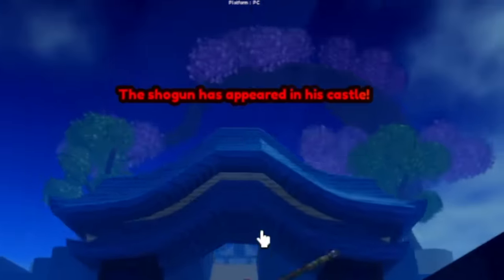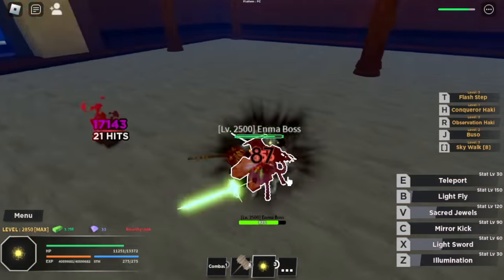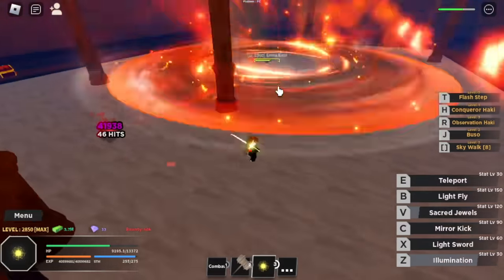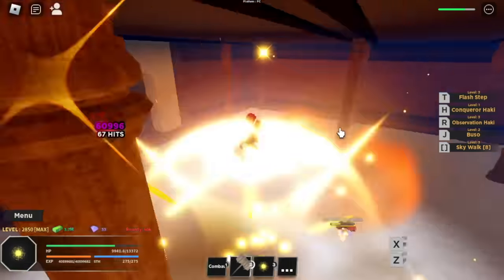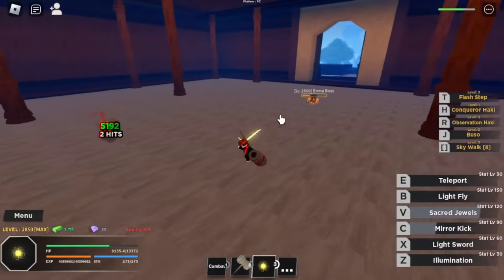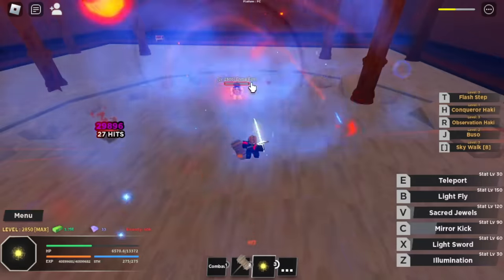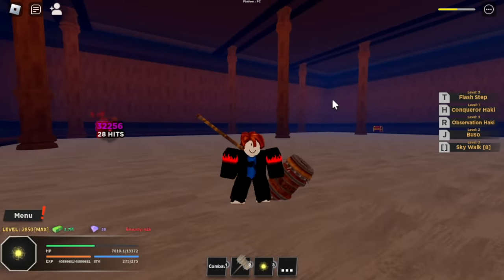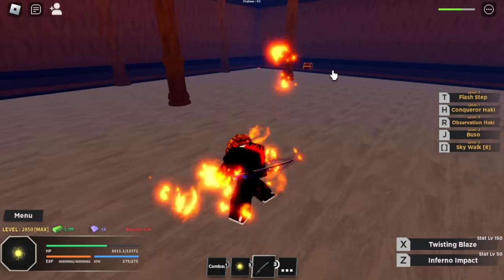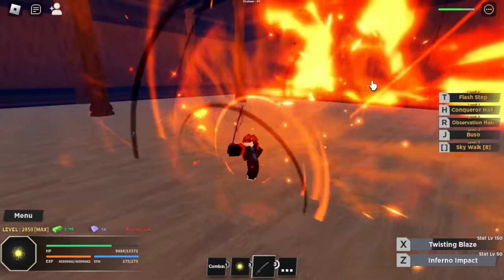For our next sword, you need to be level 2500 in the Shogun area to get the Enma. The enemy here is the Enma boss — this is Odin, who has two swords but is only using one. If you're low level it's really hard, but since I'm max level 2850, no problem. Just by defeating him, you will get one of his swords — Enma. It has two skills: Inferno Impact and Twisting Blades. Do you want me to showcase the damage? Just comment in the comment section.